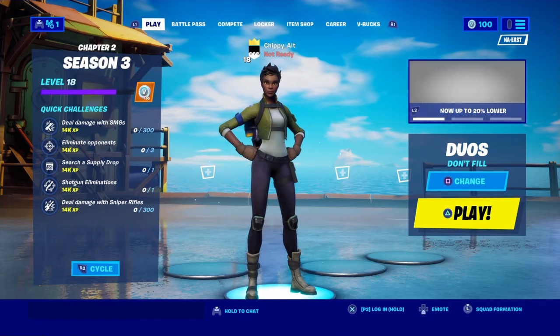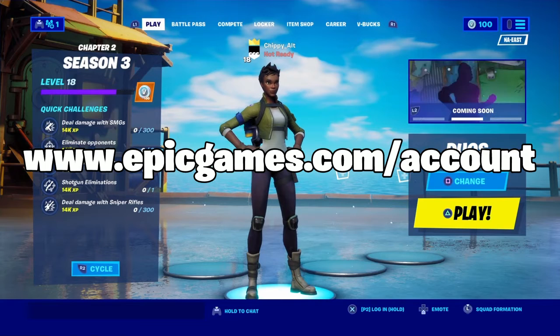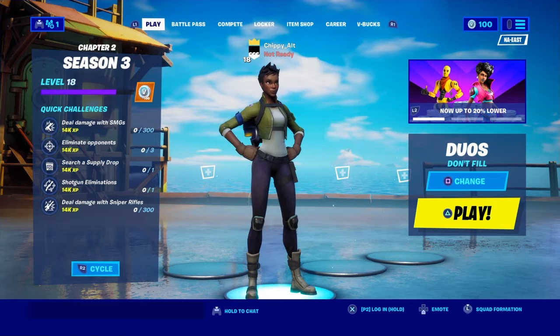So to enable 2FA, you need to go to www.epicgames.com slash account. I'll be putting the link on the screen right now. You can't click it or anything — you just need to type it. But then you need to log in.